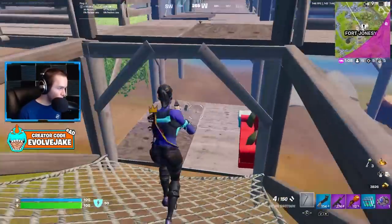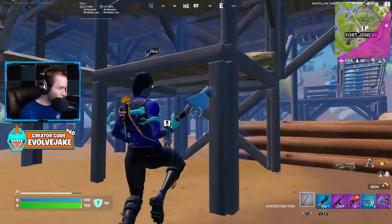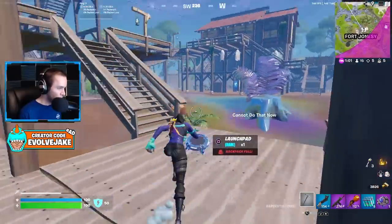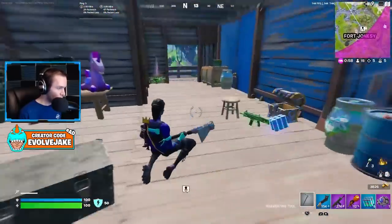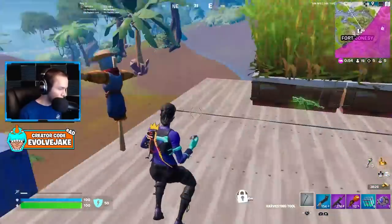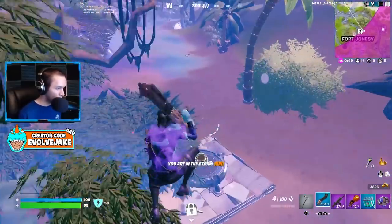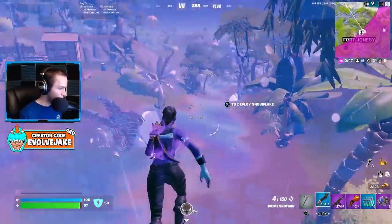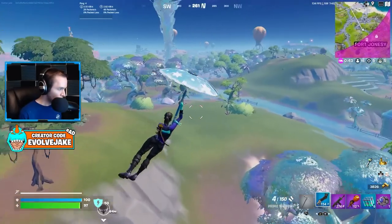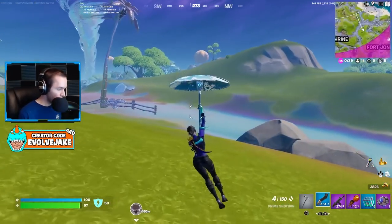I didn't loot all of this — when I needed extra splashes I should have just come here. That solves one of our problems; we still don't have the shockwaves, but it's a better spot to be in than where we were a few seconds ago — W. We have 14 opponents remaining.